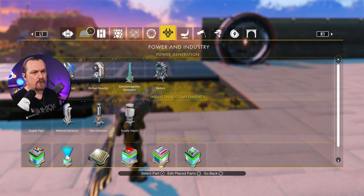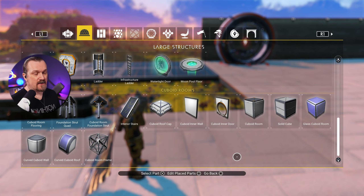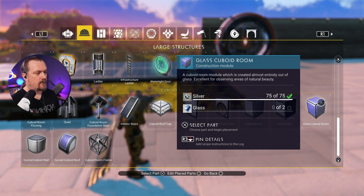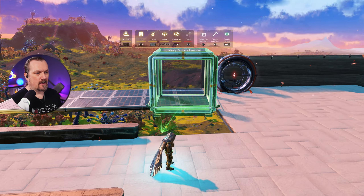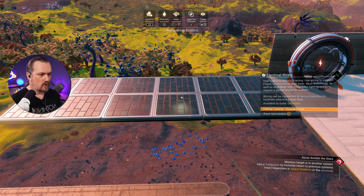So the first thing I'm going to show you is how to do some perfect alignment of your solar panels and your batteries. I'm going to take the prefab cuboid room — I'm going to take the glass one because then I can see what I'm doing — and we're going to be placing them on the floor right here.